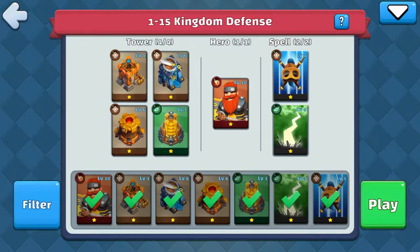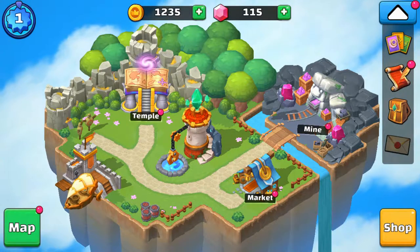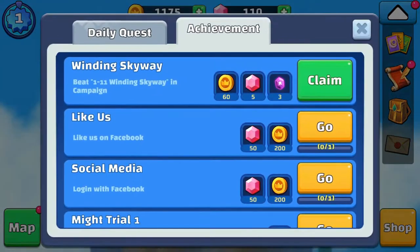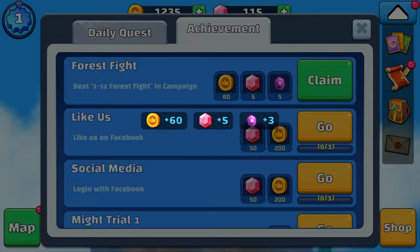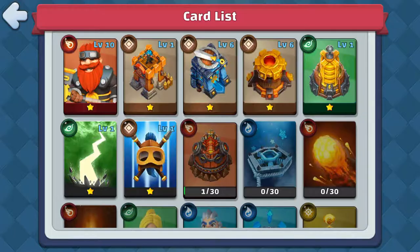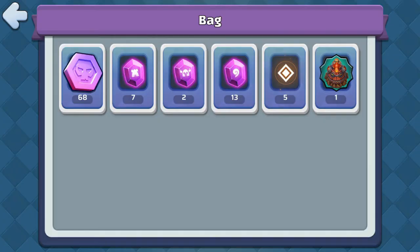From lush forests and murky swamps to volcanic badlands, Wild Sky offers more than 100 story-based levels to enjoy. There's lots of strategic depth with 10 unique towers of 6 different elements, 6 separate heroes, 10 spells, and various game modes to challenge you. An in-game progression system allows you to unlock new content over time.